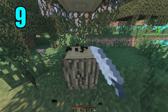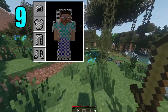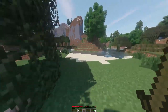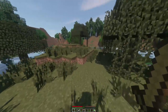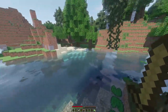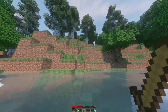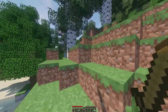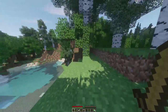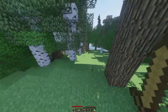Coming in at number 9 is chain armor. This armor isn't quite as good as iron or diamond, but it's pretty rare because it isn't craftable. You can obtain it by taking it off mobs, trading with villagers, or very rarely finding it in chests — but it's most commonly found on mobs, and odds are it'll be a bit damaged when you get it. Chain armor is mid-tier: better than gold armor but nowhere near iron. If you want to obtain it, it's more useful as a trophy displayed somewhere in your base.